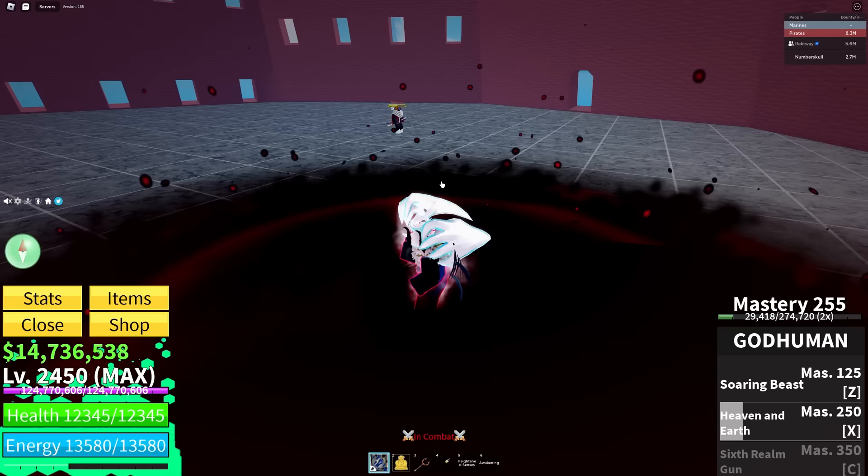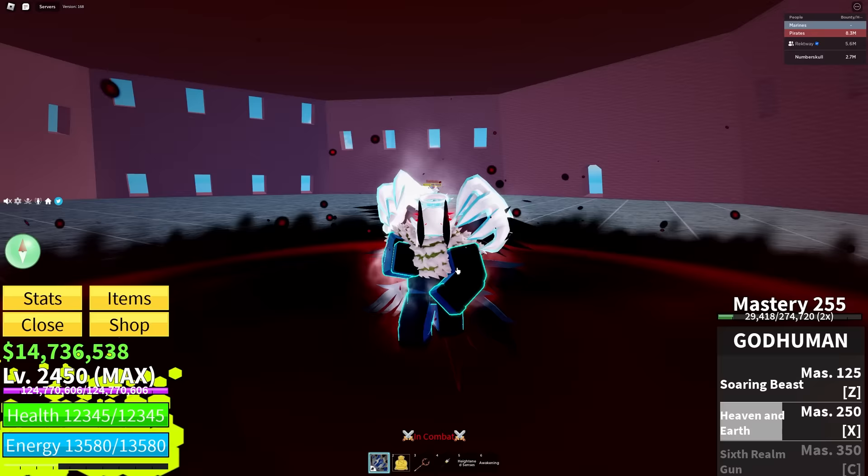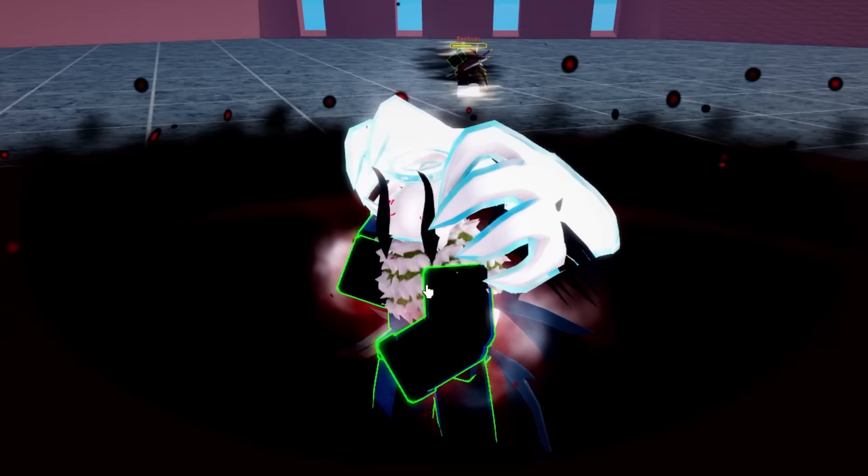Oh my gosh, that is pretty sick! And if you hold it, it does a giant tornado around you. God Human might be one of the only fighting styles that has two abilities in one — you can hold and tap the X ability and it will give you two separate abilities. I might be mistaken, but that's pretty cool.